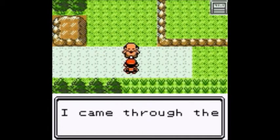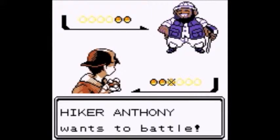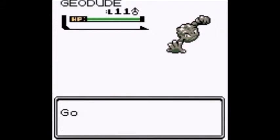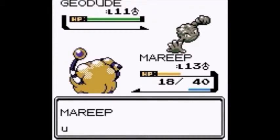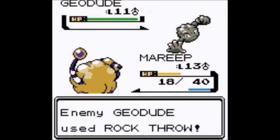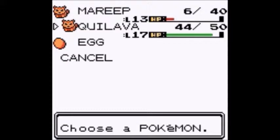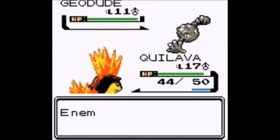Looks like we got another trainer battle here. This guy just came through the cave too, huh? Okay then, let's see what you got. We have a huge disadvantage in this battle — that's just gonna be regularly affected because it's not a ground type move. But Mareep's not gonna be any help for this one, so Quilava should take care of some business here.